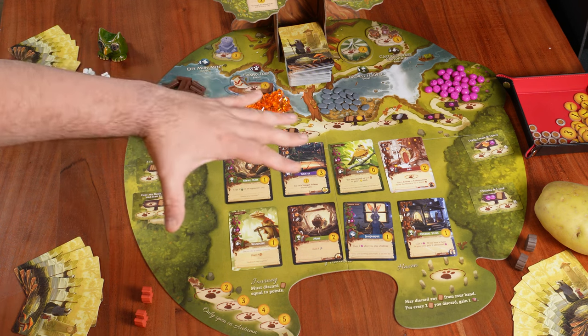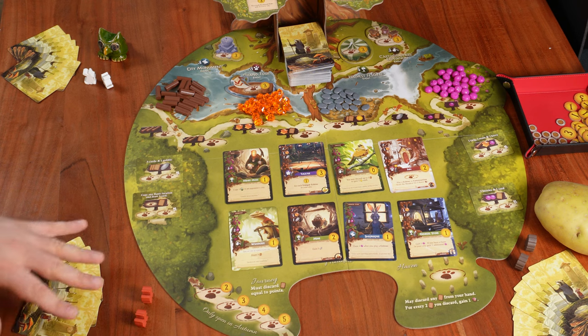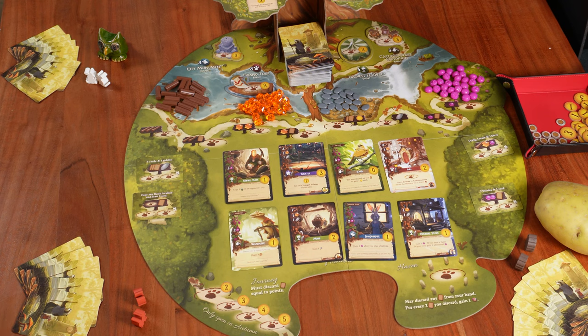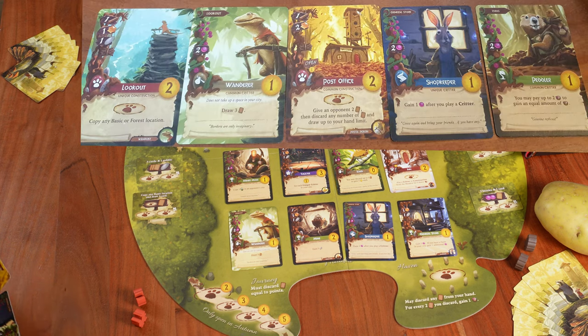Let's take a few turns and see how the game goes. I'm focused on the main board without the tree for now. My hand has two buildings — the Lookout and the Post Office — and three critters: the Shopkeeper, the Wanderer, and the Peddler. The Lookout construction corresponds with the Wanderer, so we can build the Lookout and later play the Wanderer for free using an occupied token. To build the Lookout we need one twig, one resin, and one pebble.